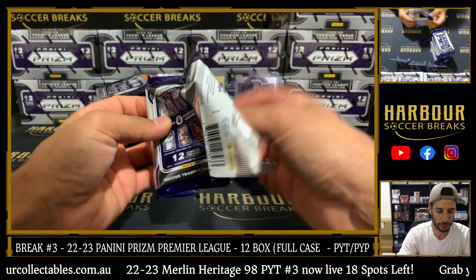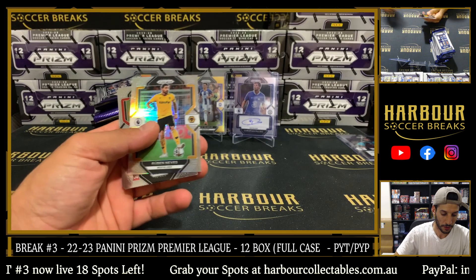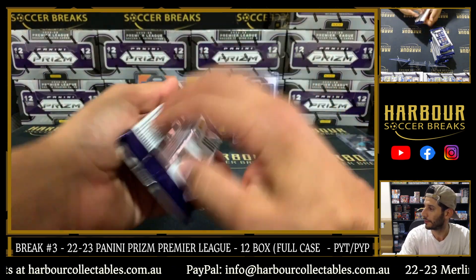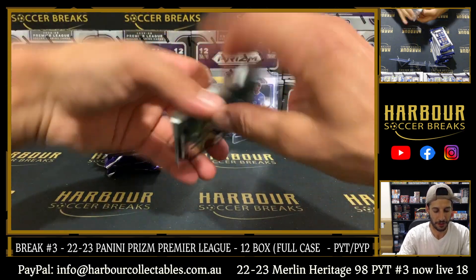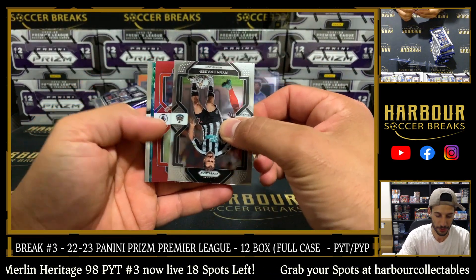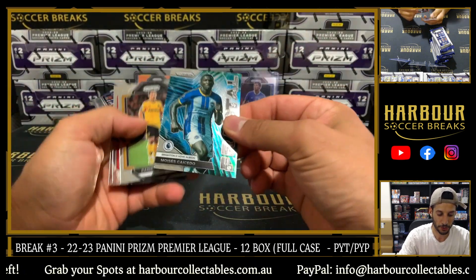Third box. We had a gold and an orange so far. Drissi Gay on the multicolour. Silver Ruben Neves. We're out of mags, getting some more in. We have a red here for Southampton — luck Jacob. Didn't hit much in the last case. Mohamed Elinoussi, 74 of 149. Fractal of Casado.